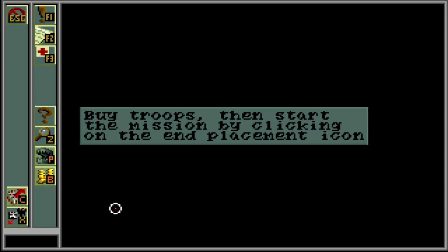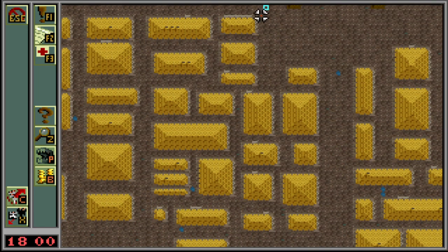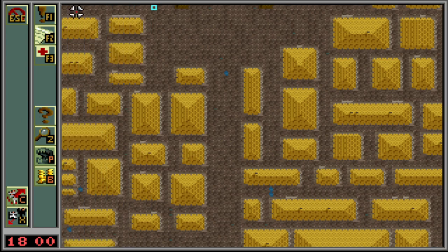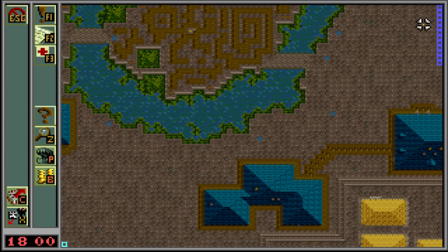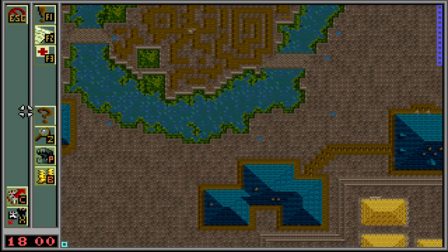We can buy troops and start the mission by clicking on the end placement icon. This is the overhead map — we can move down and you can see it's a big city. We have a limited amount of money, and we have to prevent the enemy from getting through here. There are traps available: a hole, arrows, poison, fireball trap, and magic trap. I'm not sure how traps work but we might try those out.